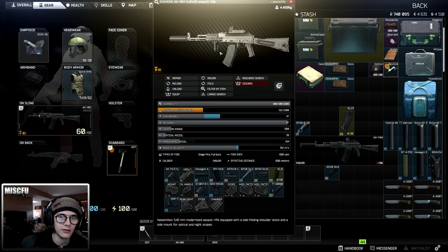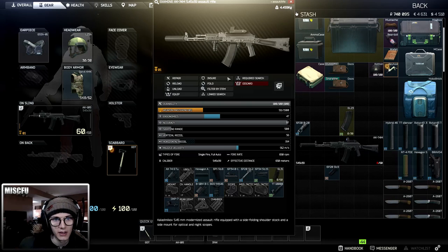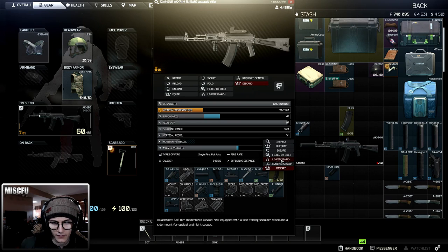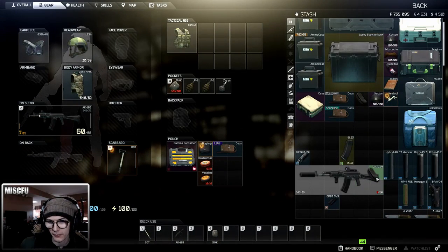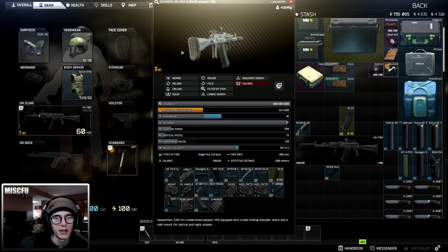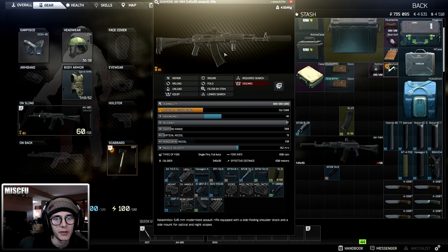There's more you can do with this system. This is the basics of understanding how to navigate the modding system. For example, from experience I know this stock has a slot for a butt pad. If I do a link search on that, you can see it has a pad — these are actually really good, they straight up reduce recoil and give a little ergonomics. They're pretty cheap; I recommend putting them on your AK — you can get them from Prapor. The most important mods are always going to be your grip and any sort of stock. Those are your two most important mods. All the mods after that really come down to fine tuning, and you won't notice as big a difference in how the gun feels, though those subtleties might still matter to you.